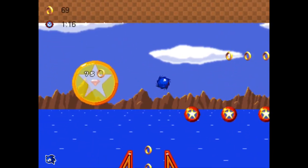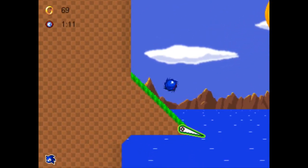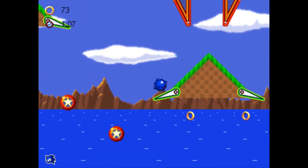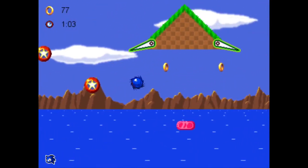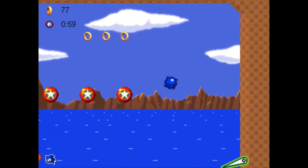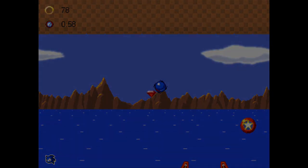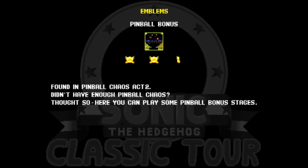Here you can see there's a bumper protecting a chaos emerald — we need 75 rings. That should be enough. Let's go there — let's open it now, and we got the chaos emerald! That's the first one, and the next zone would be Bridge, but we won't do that right now.